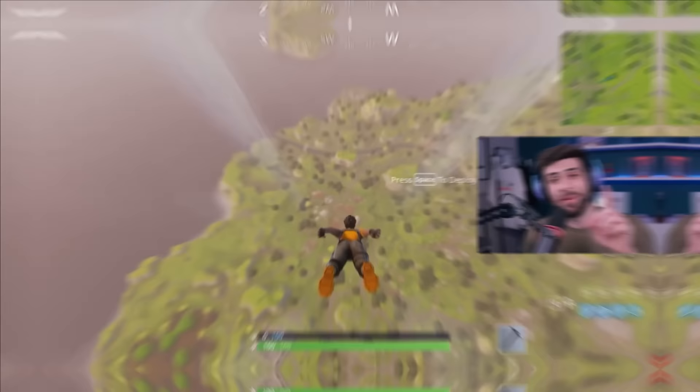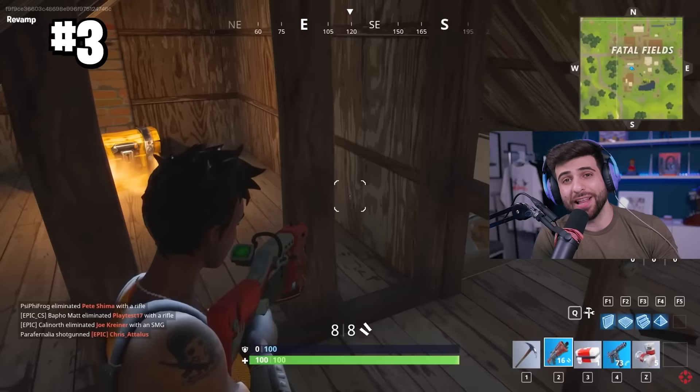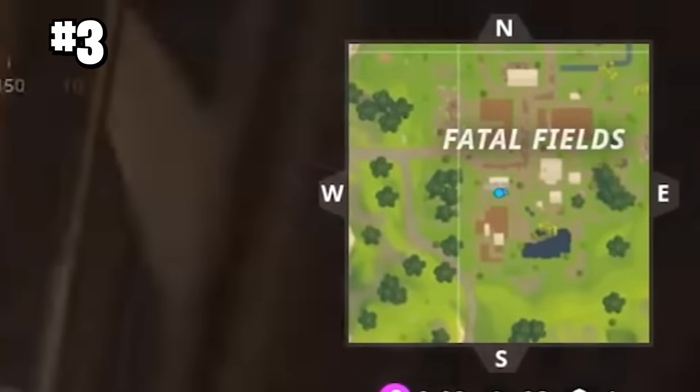Guaranteed none of you remember number three: the random compass around the minimap. In the first few weeks of Battle Royale, Epic actually had a second compass around the minimap — it was a little redundant and weird, so they decided to remove it.